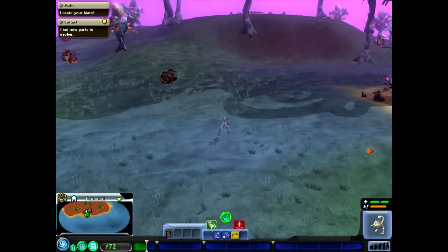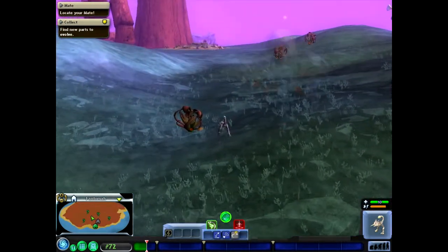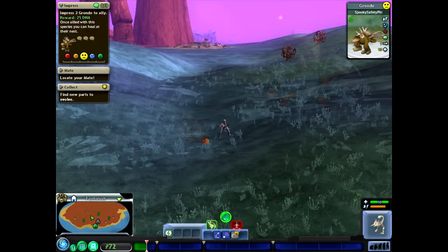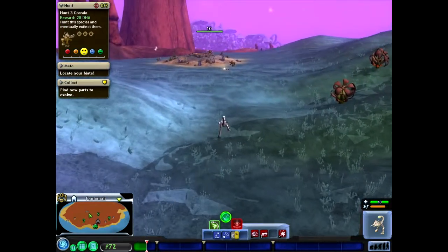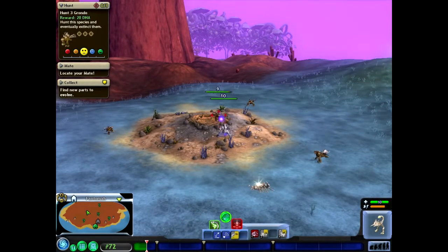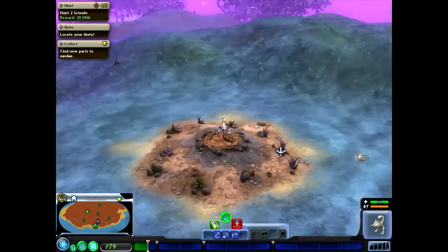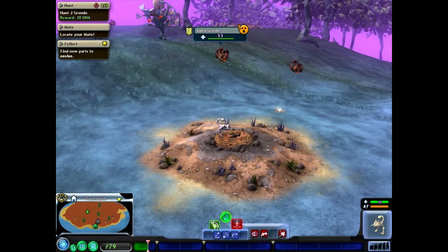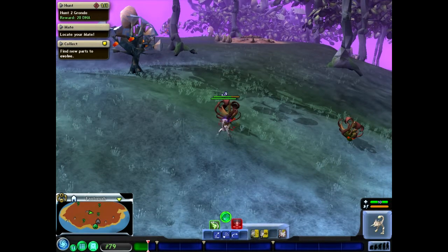Now, you might notice we have a few different abilities. For example, we can jump, we can sneak around, and we have the ability to spit poison. These are all a result of the parts I've put on our creature. We have three different things we can do when we combat a creature. Fighting in creature stage is a little more interesting than in cell stage because you have many different ways to attack. You saw a charge, bite, and spit combo there. Spit will, of course, spit poison. Alphas tend to be a little bit tougher than normal creatures — they have a little more health and are a little bit bigger.